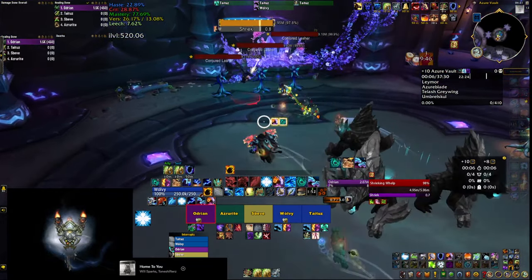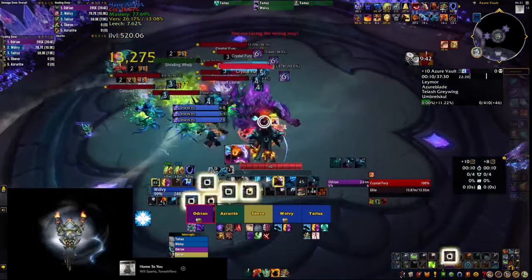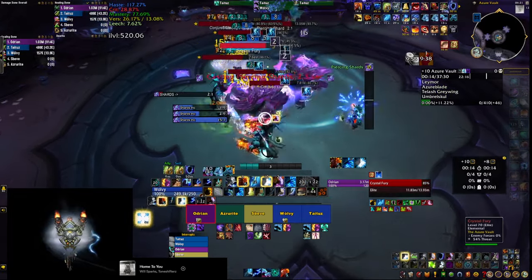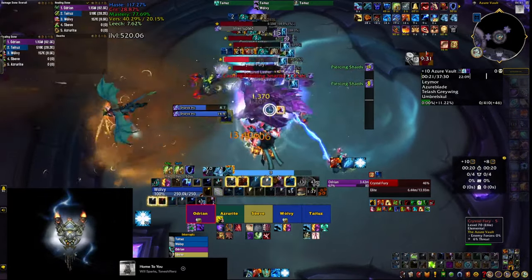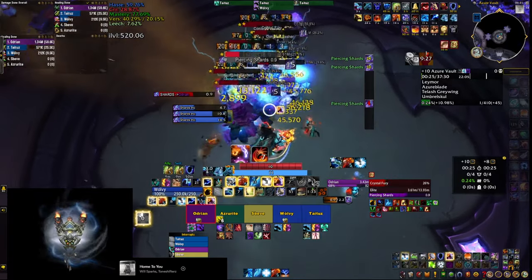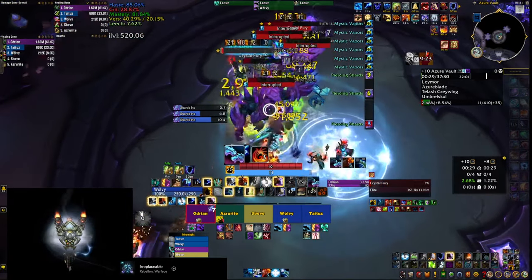Before we start, a few disclaimers. The first important thing is that Enhancement Shaman is a class and spec that has no cooldowns. You've probably heard many times this is a 1-minute DPS class, this is a 2-minute class, etc. Enhancement Shaman is none of this. You have a couple of skills that look like cooldowns but your other skills reduce the cooldown of them, so you're basically pressing all of your buttons on cooldown.